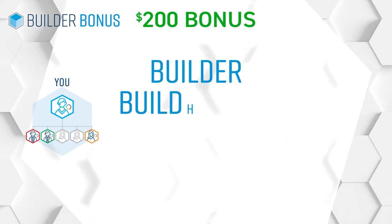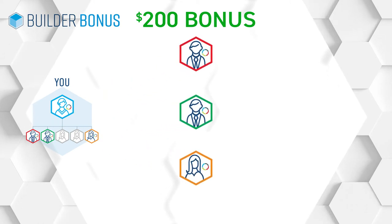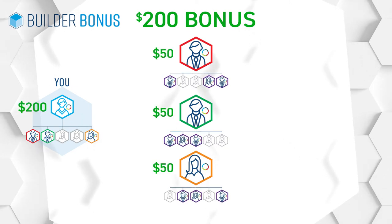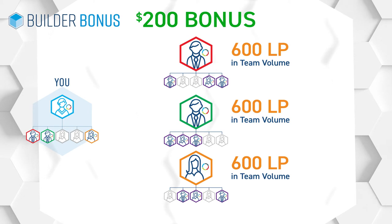The second level of Builder Bonus pays $200 to affiliates who qualify at the Builder, Builder Elite, Diamond, and Diamond Elite ranks. You need to make sure that your three front line affiliates duplicate what you did to earn the $50 Builder Bonus. They need to personally enroll three people on their front line and have 600 LP in team volume.